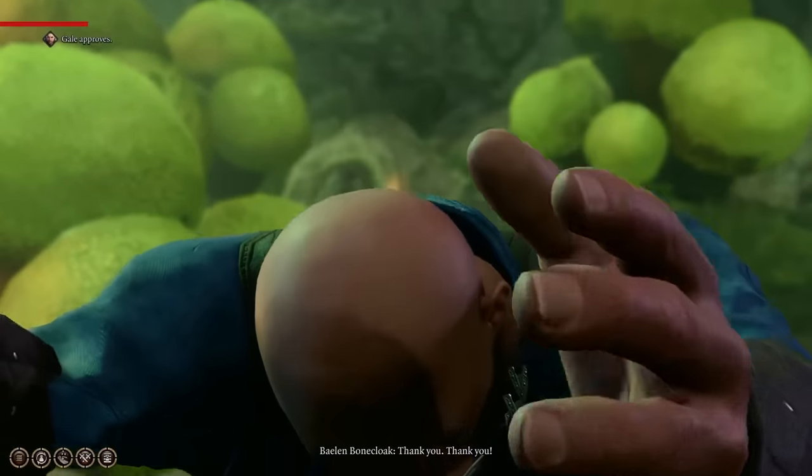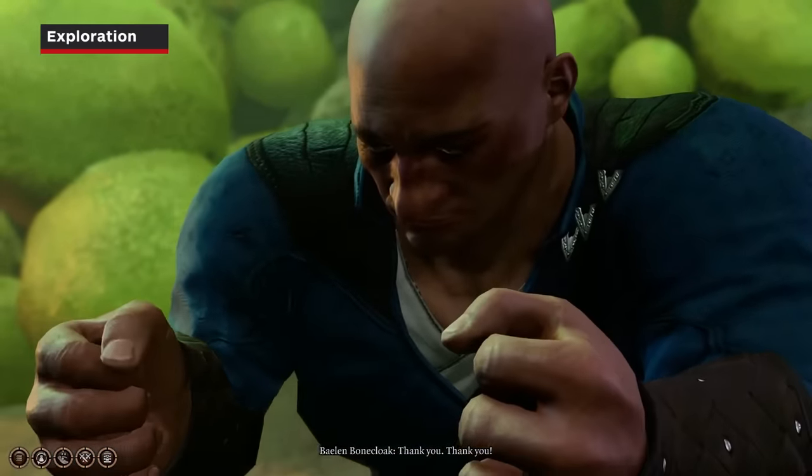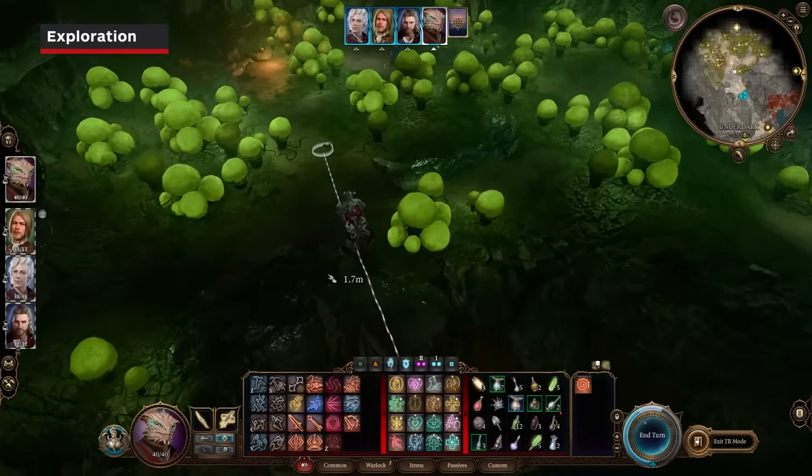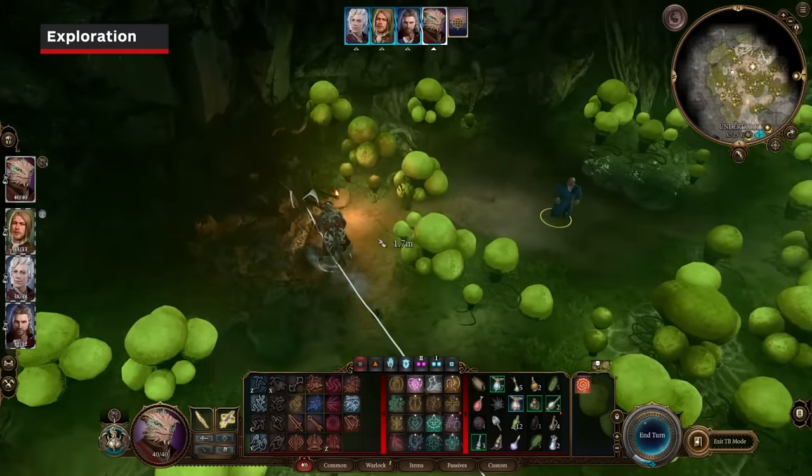When you find an especially dangerous environment, it can be wise to enter turn-based mode outside of combat. This will give you time to think, maneuver, and avoid potentially deadly situations.